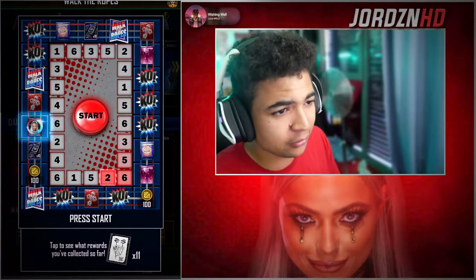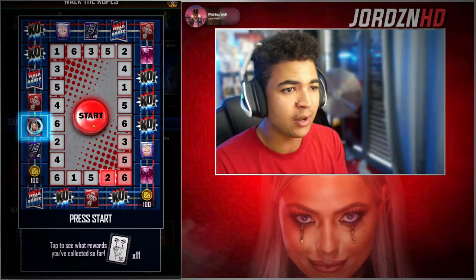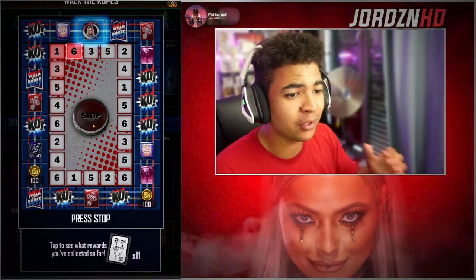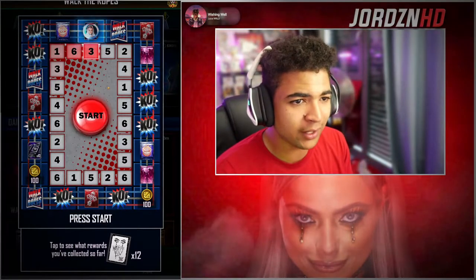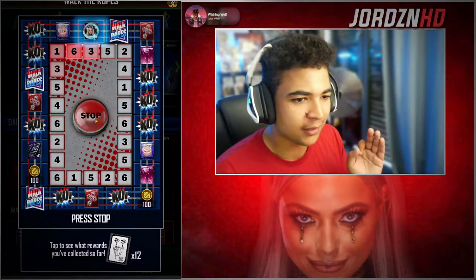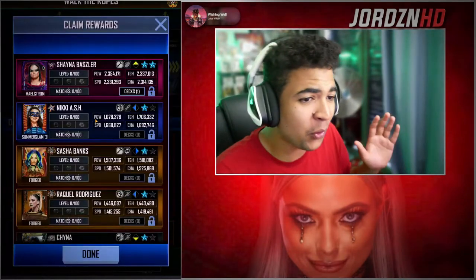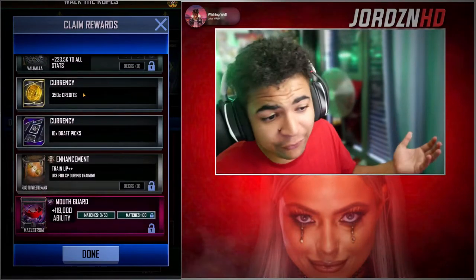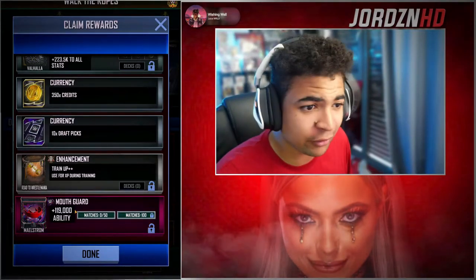We've got two KOs, so that's three and four we need to avoid. We want one, two, five, and six. We've got six — okay, we can't. We're round again, second time round. We've got 10 picks — we'll take it. Might help us get our next tier pool. Now we want to avoid four, five, and six, so we want one, two, and three. Oh — we're out. But at the same time, I say we did okay. Our rewards weren't the greatest. We finally locked that Sasha Banks card though, and we've got 350 credits back, which makes it 1,650 credits that we spent on the first go.